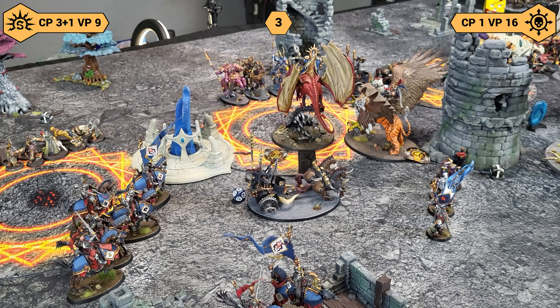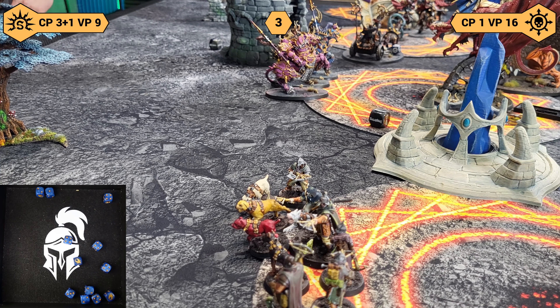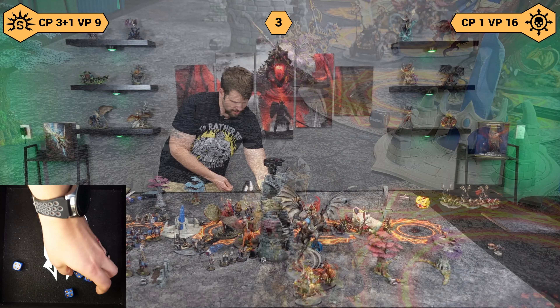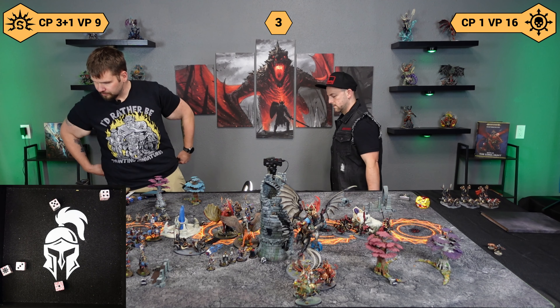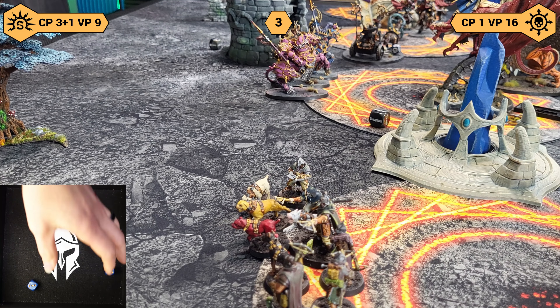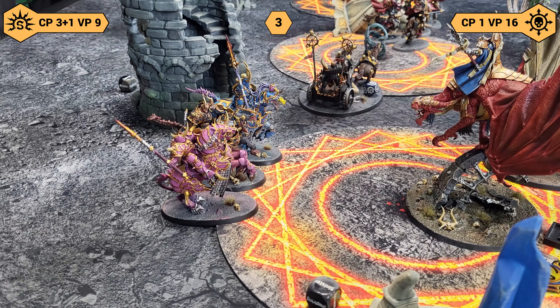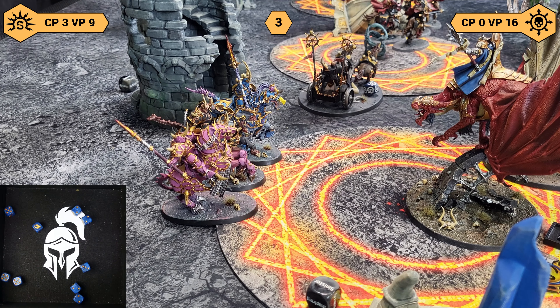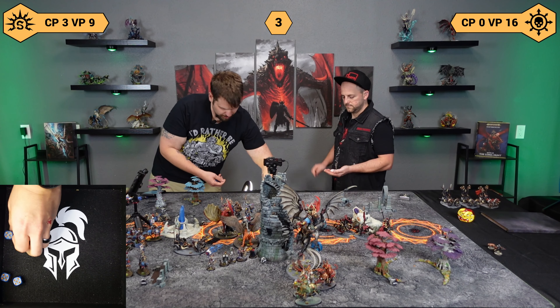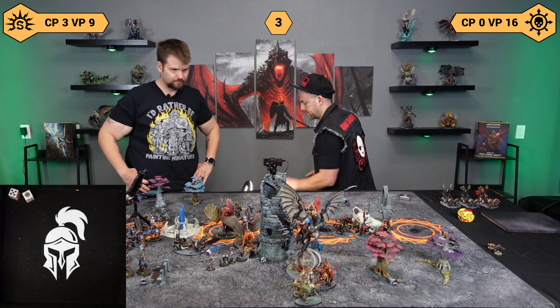We have a little bit of shooting attacks to do. Wilder Corps Hunters firing into the Veringard — fours and fours. Five, might as well Rend — I take two damage. Heavy bow — two hits, wounds. All-out attack with Ionis — he's going to fire all of his shots into the Veringard. We'll do an all-out defense — twos and threes. Take five at minus two Rend. This is going to be fours — three more. That is a Veringard dead.